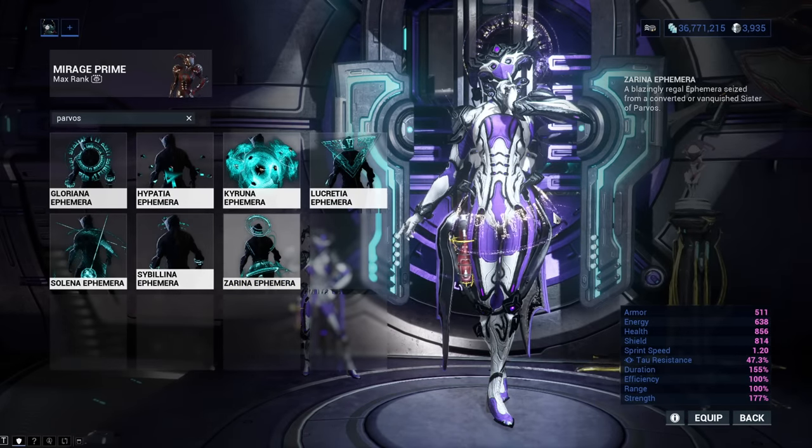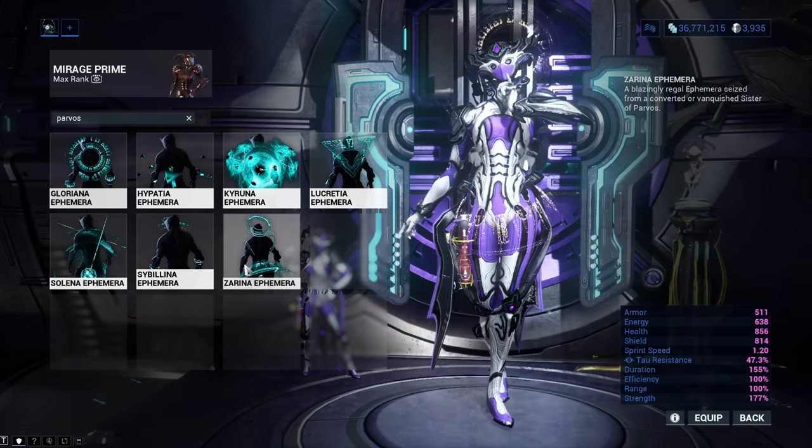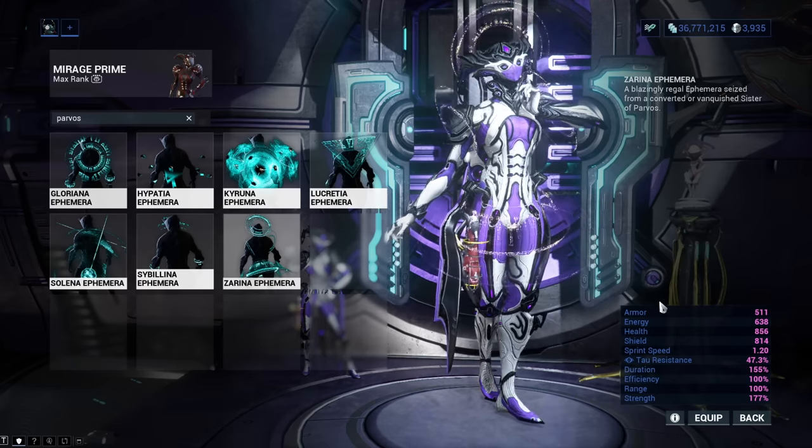Zarina Ephemera will display a holographic skirt, a holographic halo, and two holographic shoulder pads around your Warframe. It looks amazing. You can get it from the Heat status effect Sister of Parvos.